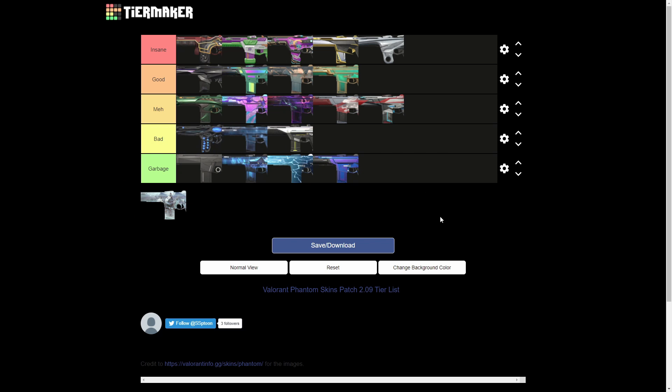Next with the Spline Phantom — it's pretty bad. I like the Spline Operator and the Spline Specter, but it just looks so bad on the Phantom. It looks so elongated — on the Operator it looks great because it's thick, but on the Phantom it's so skinny and weird. I understand why some people like this design, but I wish these details were just thicker. Also it's 1775 VP, which is another issue.